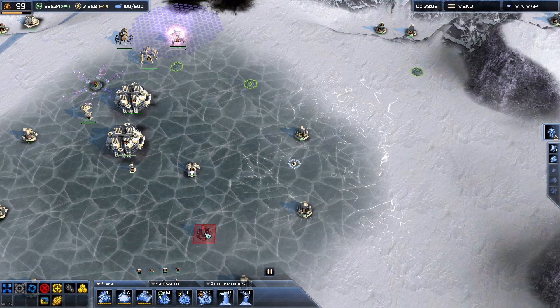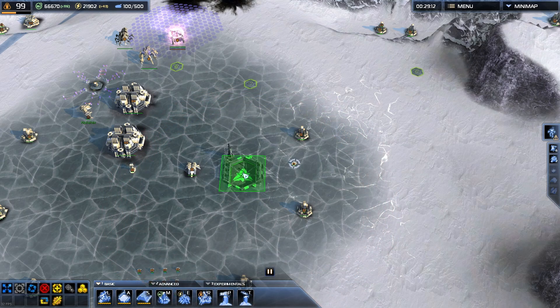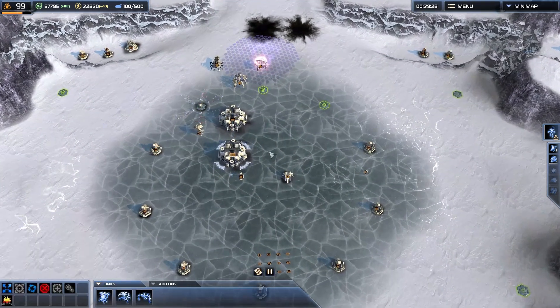So if I press E, it selects energy. P for research, P4 for point defense. Usually it's the first letter of the thing that you're building. But the developers did have to play around with it a bit — like Brackman would have been B, but that wouldn't work because that's what's toggling the build mode hotkey.